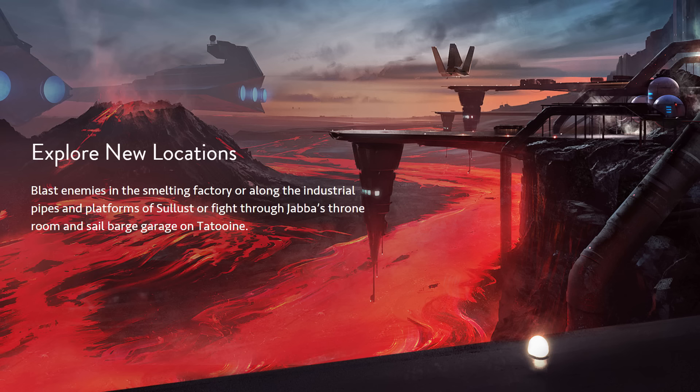The Star Destroyers are quite close to the ground as well. I really do hope this is concept art for the map we're going to be receiving. It says: explore new locations, blast enemies in the smelting factory or along the industrial pipes and platforms of Sullust, or fight through Jabba's throne room and sail barge garage on Tatooine. So the sail barge is apparently going to be available — he's going to have a garage with the sail barge in it.